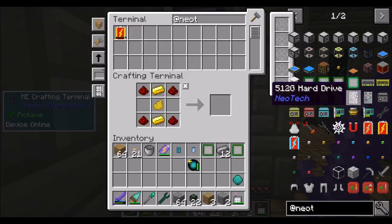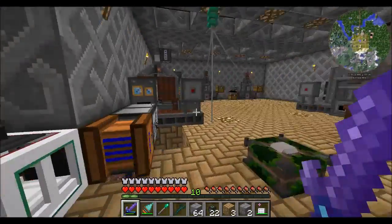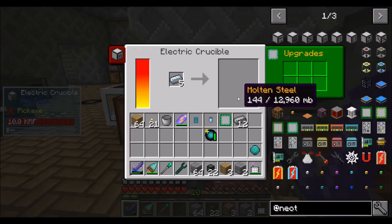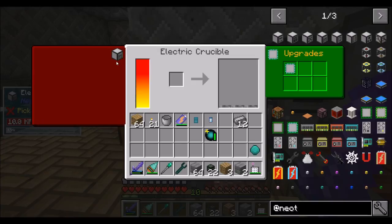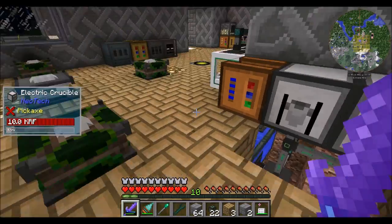You can see that they're not really expensive. But if you get to the octa-core processor level — hey cool, we've got molten steel. Watch this — so much faster! 1,230 RF a tick, but it only takes eight ticks. So I think that's totally within reason.